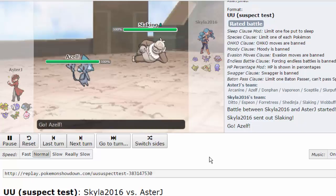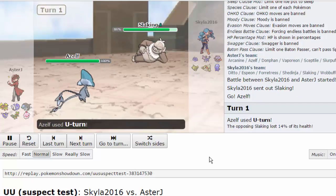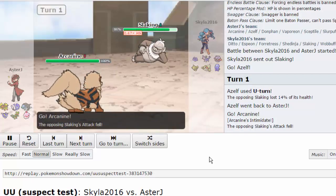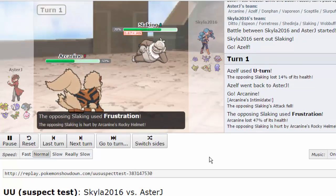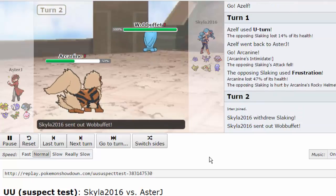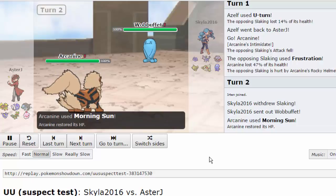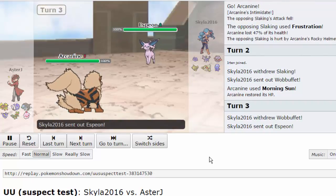He leads with his Slaking and I lead with my Azelf. I figure I can U-turn out to test if he's scarfed - I still have my Focus Sash and I go into my Rocky Helmet physically defensive Arcanine. This is a very balanced team. Arcanine takes the hit well, but the damage tells me his Slaking is banded and obviously not scarfed because it didn't outspeed my Azelf.